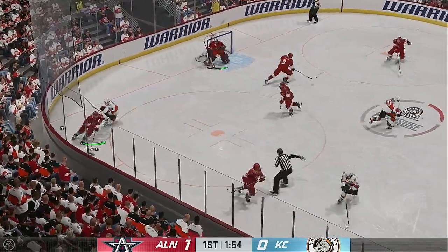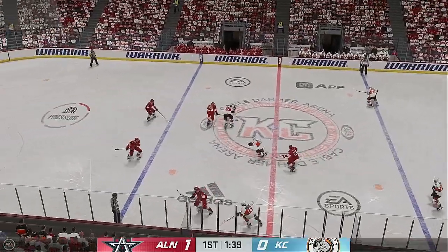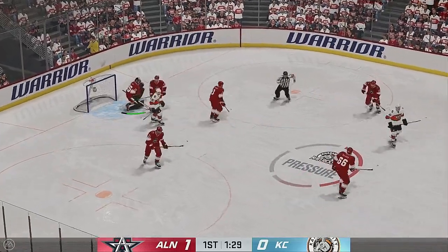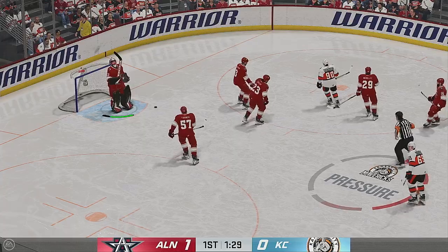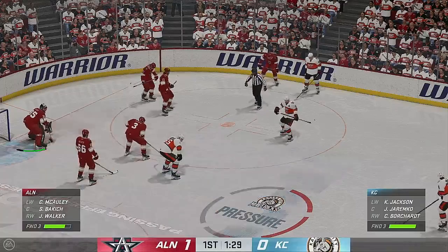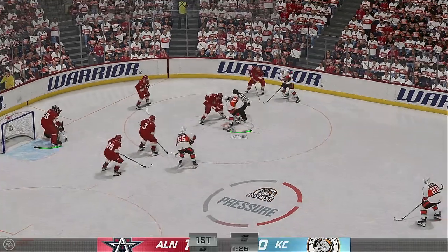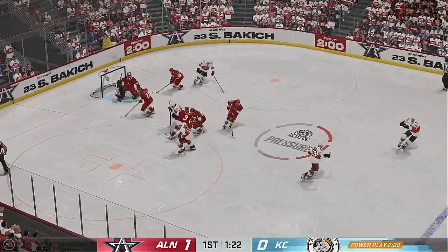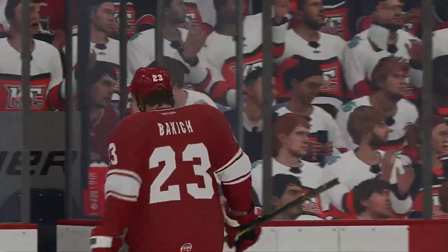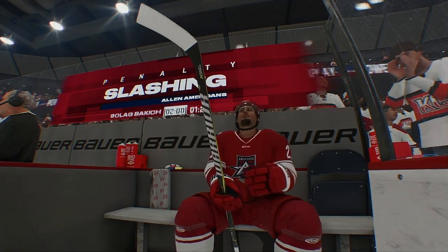They win the face-off in their own end and take possession, moves it to Walker. Kansas City's got possession in the neutral zone. Fires it — glove save! They'll cover it up, forcing a stoppage in play. The Mavericks continue to trail despite multiple scoring opportunities in the late stages of this first period. Kansas City's got it and they're on the attack. There's the whistle. Now it's not good timing to take this penalty late in the frame and a close game — they've just got to get to the intermission and then they can reset.